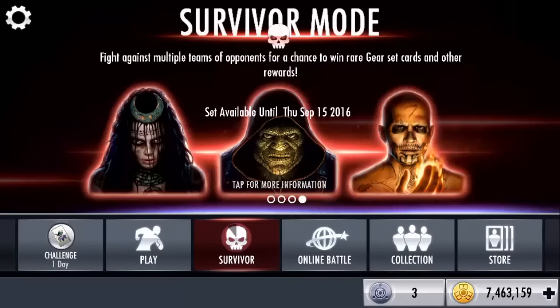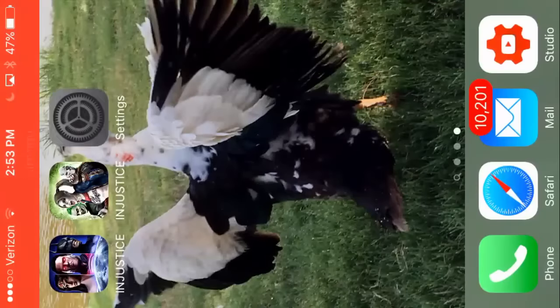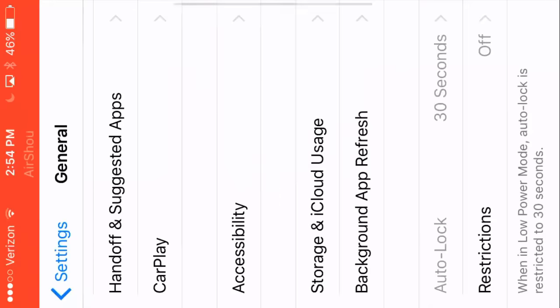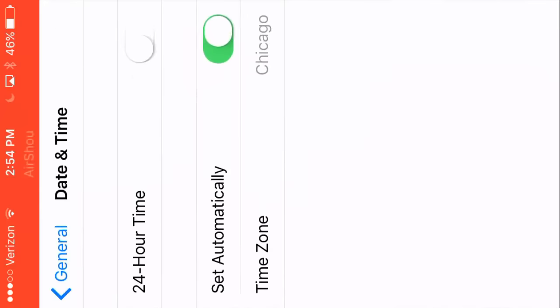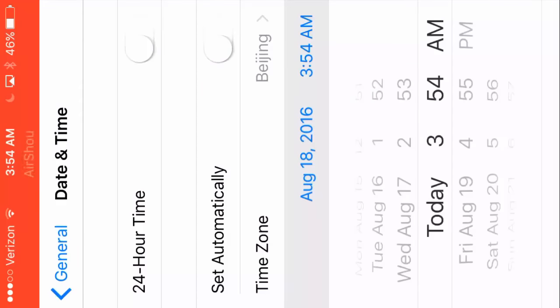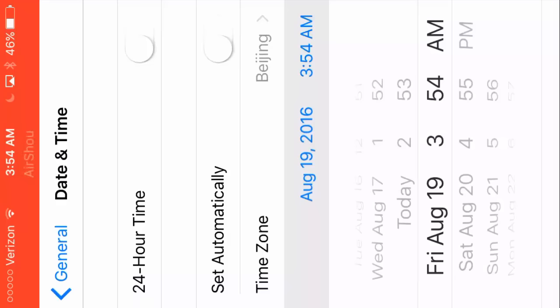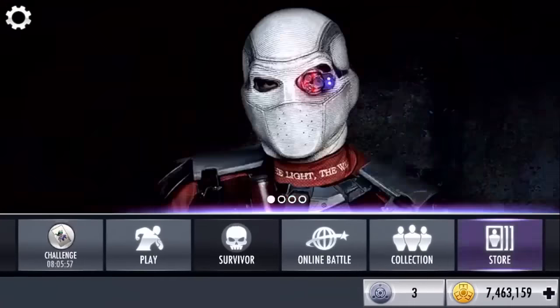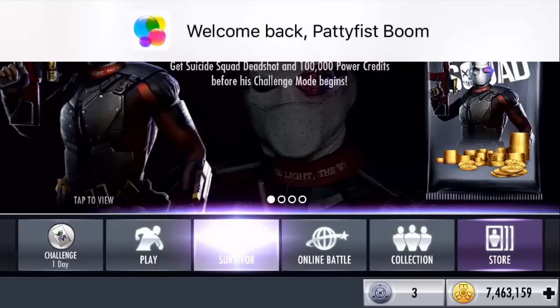What you can do is get out of the game, go to Settings, turn the automatic day and time off, and then turn it to the next day — or a few hours. I prefer turning it to the next day. Then get back onto the game.